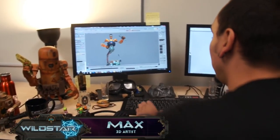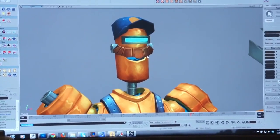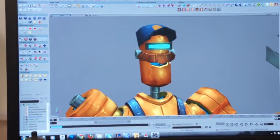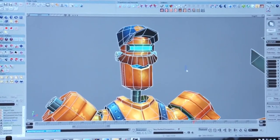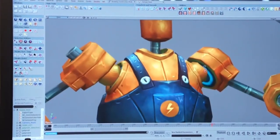It has a lot of character. This little robot guy here — he's got like a wrench, he's got some overalls, he's got a lot of character. He's got a mustache. I mean, how many times do you get to model a robot with a mustache?